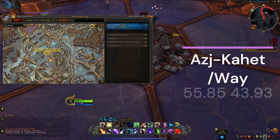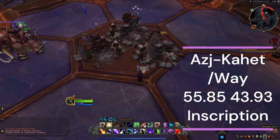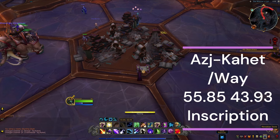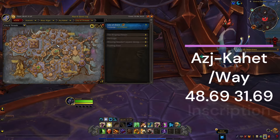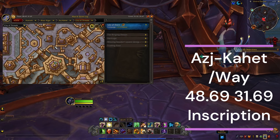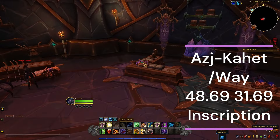Number five, we're in Azj-Kahet and we are picking up the Nerubian Tech. Number six is in the same zone again — just make your way into this building and you're also going to pick up the Venomancer's Inkwell.